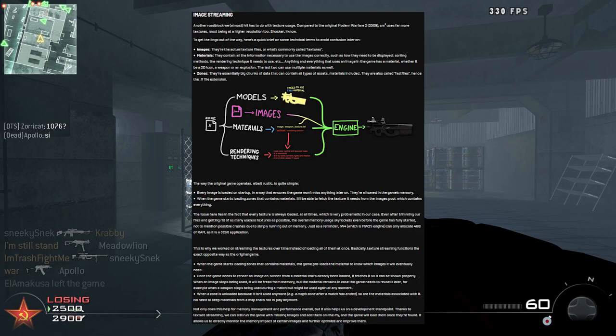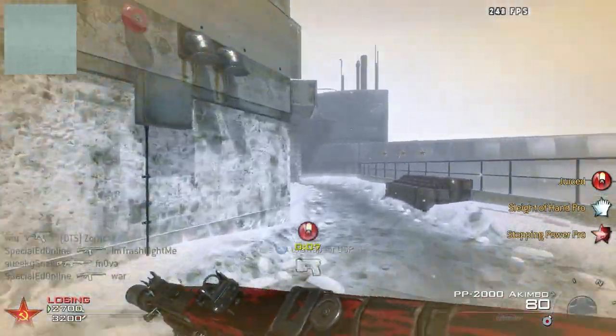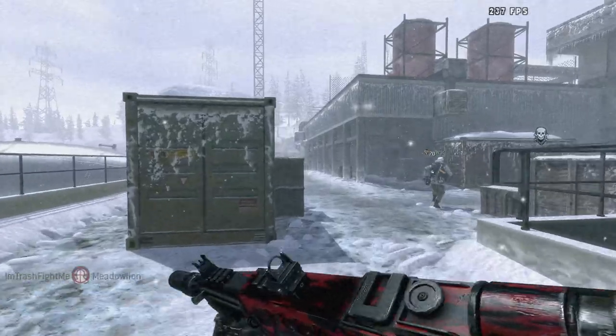They went all out on image streaming — they made a whole diagram and everything. Essentially they needed to do their own version of texture streaming to make the game more efficient.